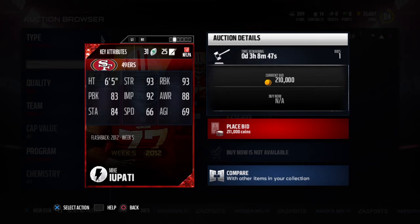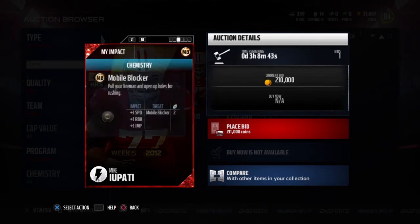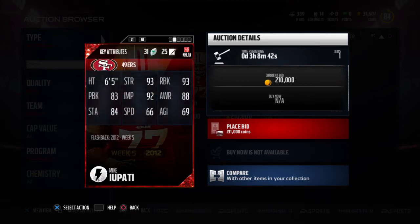You guys know Madden — they never give him a good pass block. 93 run block, 83 pass block, 92 impact. Not bad, but separated pass block obviously. 66 speed.